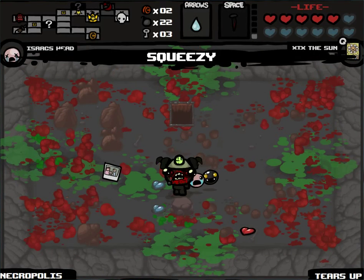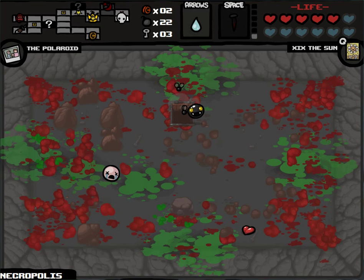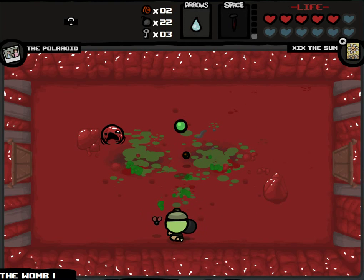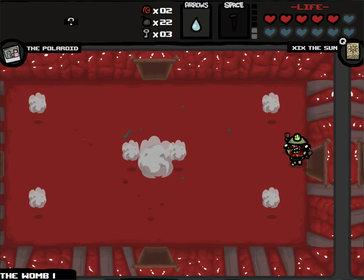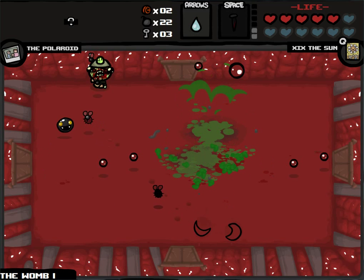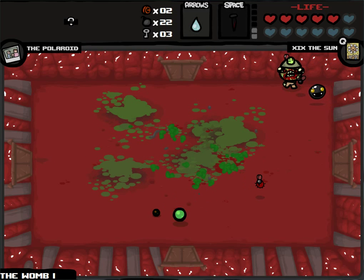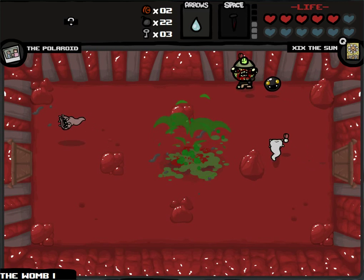Squeezy is an excellent item — it gives us two soul hearts as well as Tears Up. We got the Polaroid. We've had incredible soul heart luck — I really want to reiterate that. I didn't touch the heart — I'm sorry guys, I've let you down. I'm a monster. We finally got it. Do I need to make sure to destroy every rock in the room? Because you can't tell Tinted Rocks from other rocks, so you've got to destroy all of them if you have the means, if you want to find any Tinted Rocks.